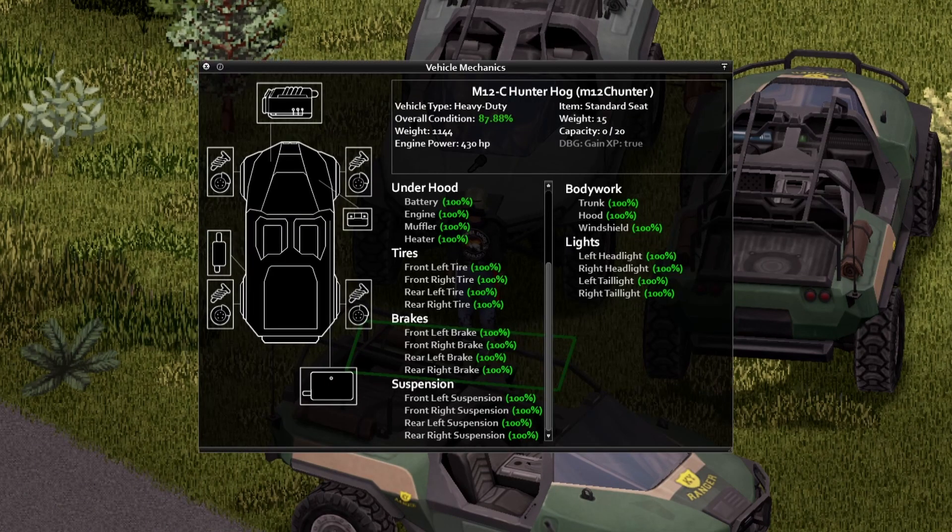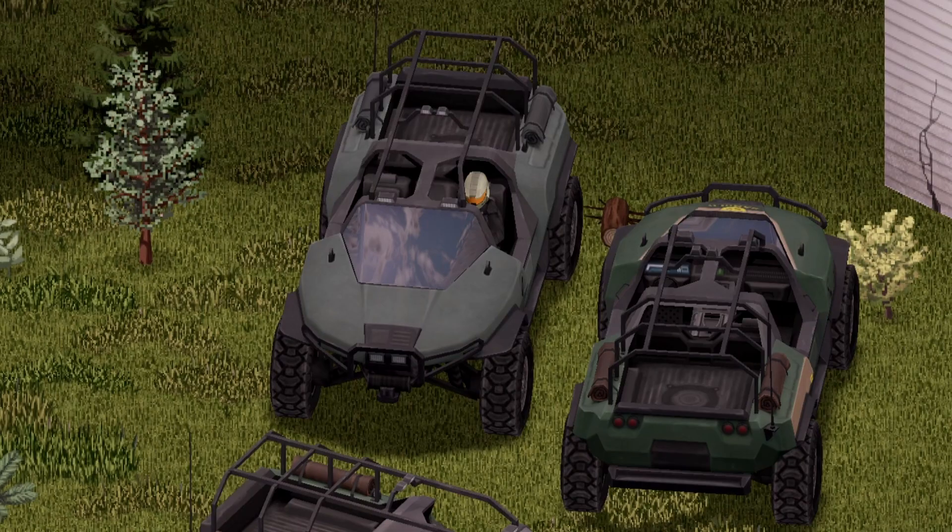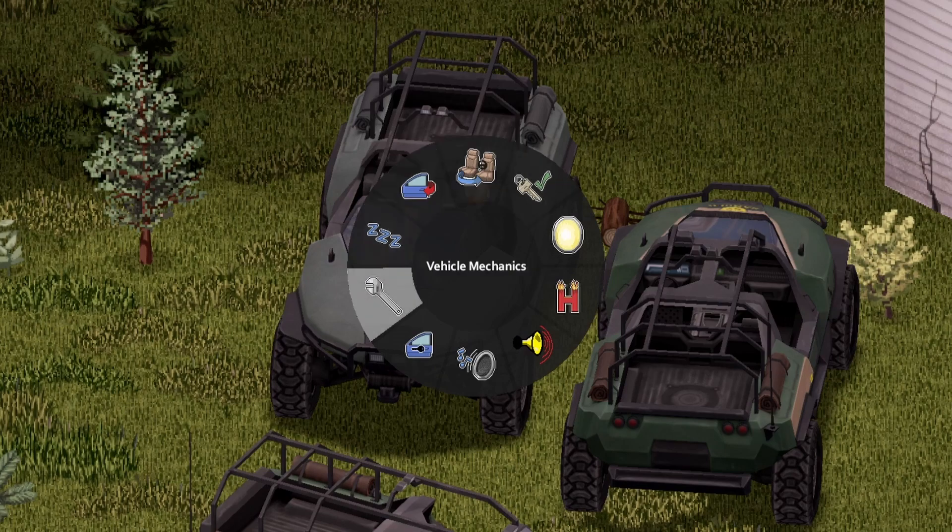Moving on to the back of the vehicle, there is the same trunk capacity at 45, however a different look. Under the hood - no animation just like before - here is the information if you wish to pause your screen. Moving on to the inside of the vehicle, there is no animation there either, but here are the options as follows.